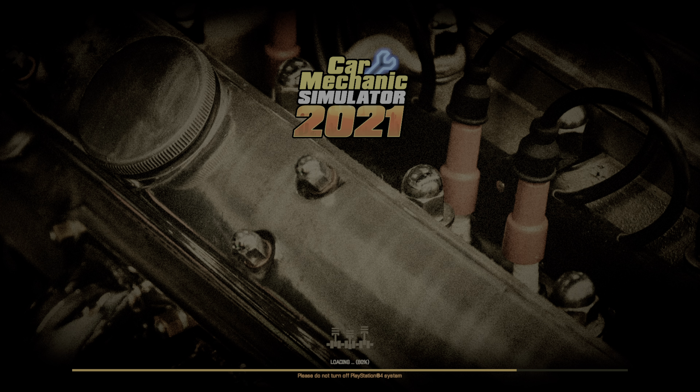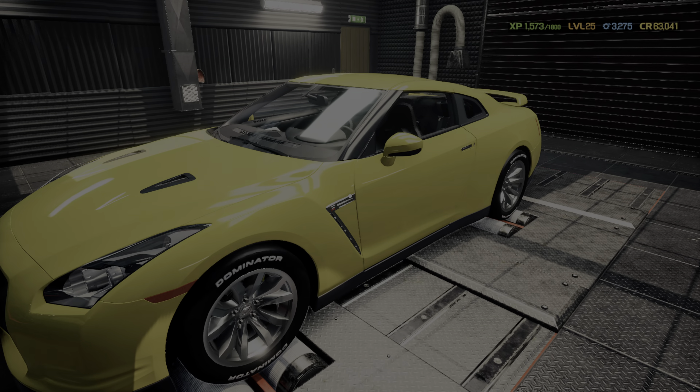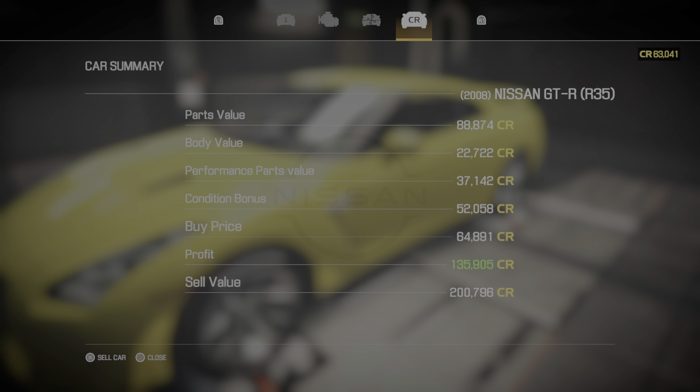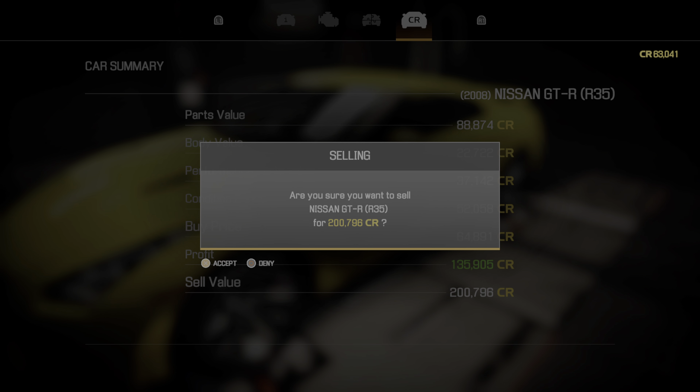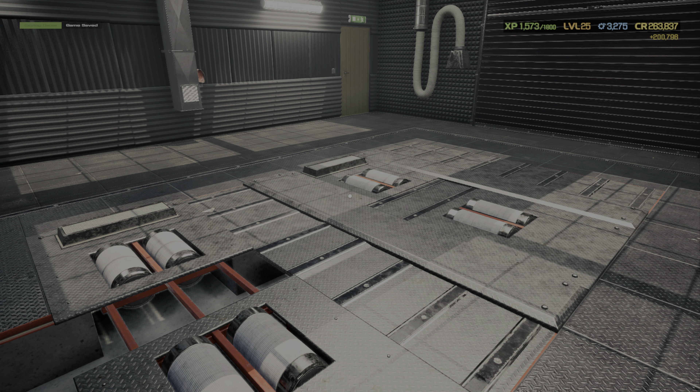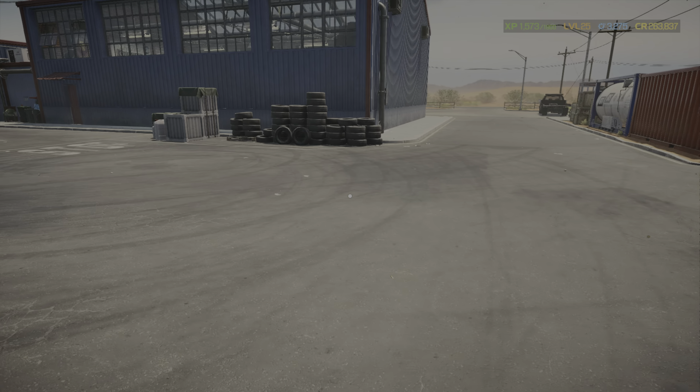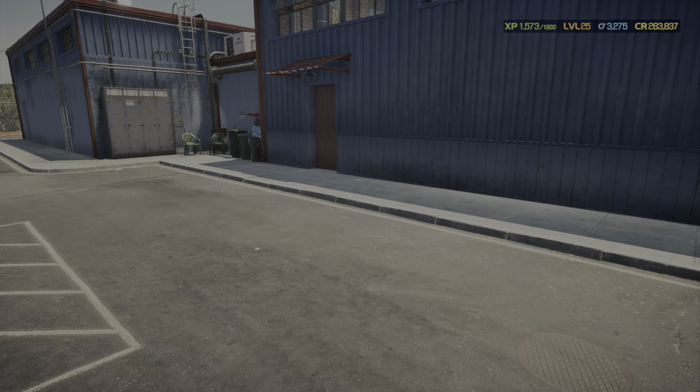Anyway guys, we're going to sell this thing and we're out of here. $135,000 profit. We're going to sell this for $200,000. See ya. We made some WAP, as the rapper would say.